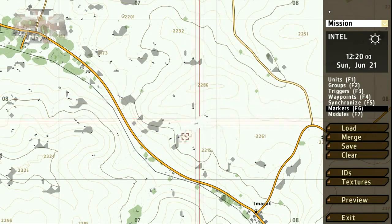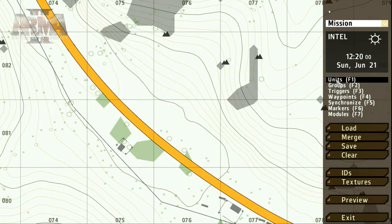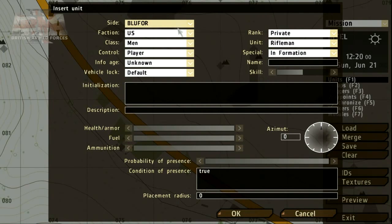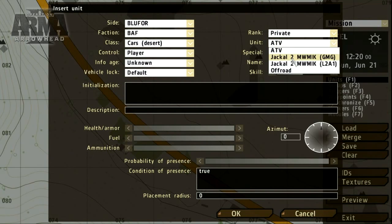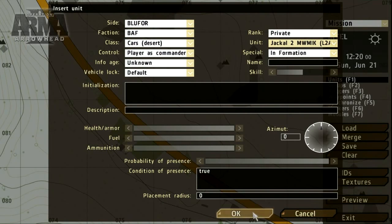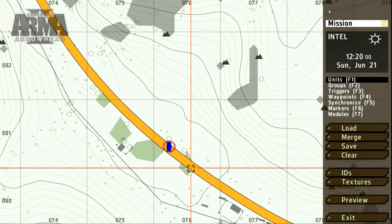First off, let's place a single unit. Select the units tool or press F1, and double click on the map where you'd like to place your new unit. We get a few options to set, including the unit side, faction, and type. For the moment these are the only options we need to worry about. Shortcuts like Ctrl+C and Ctrl+V will also work.